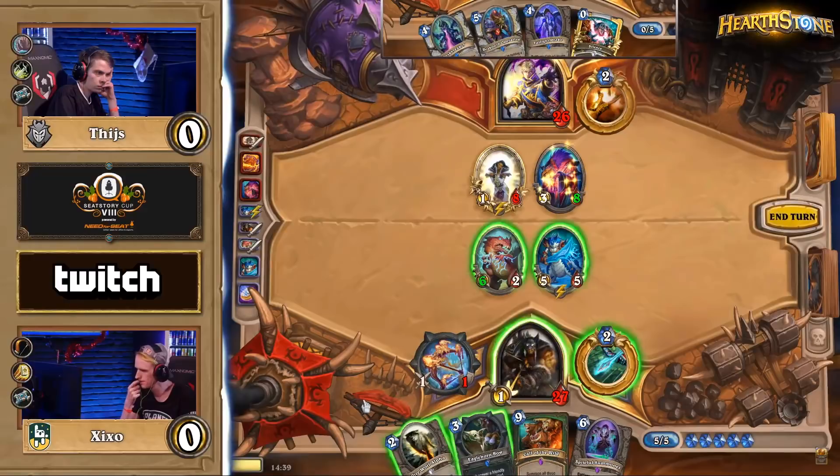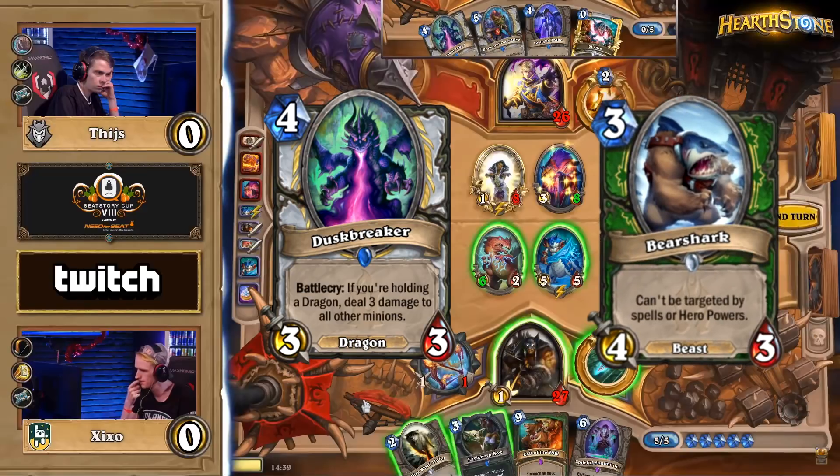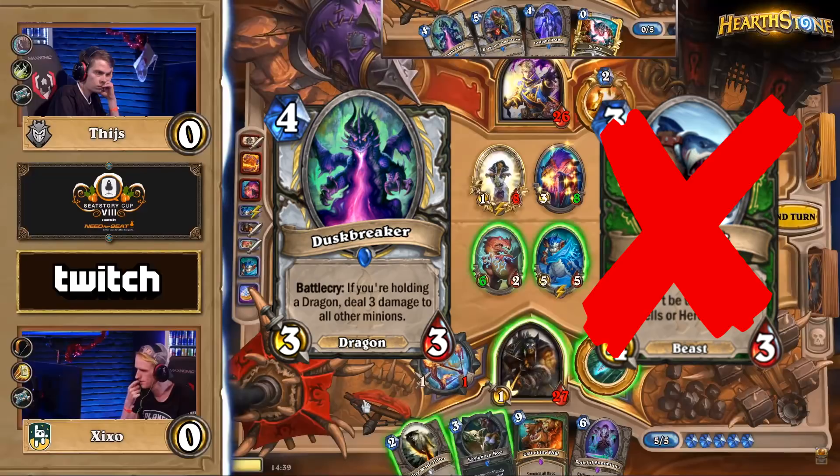Both of these 6-health minions seem to be losing plays because they won't buy Tice any meaningful board presence. This leaves us with the third dragon he can play this turn: Duskbreaker. The Duskbreaker would handle the 6-2 and deal 2 damage to the 5-5, but the 5-5 would still be in play. A 1-5 isn't going to kill a 5-2 after taking 3 damage, so any minion in Zixo's hand will come down and get buffed by Cobalt Scalebane. What Tice would like is to save the Duskbreaker for a future turn to clean up whatever minion gets buffed — for example, a Bear Shark.